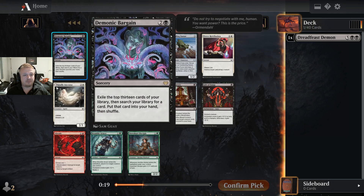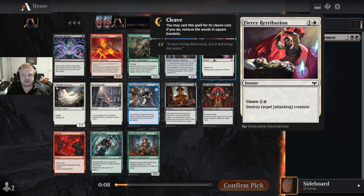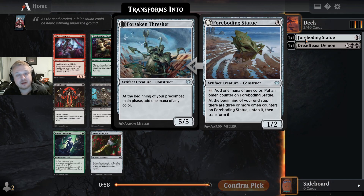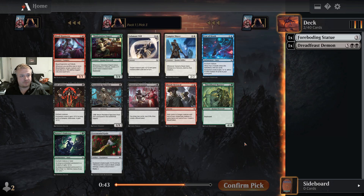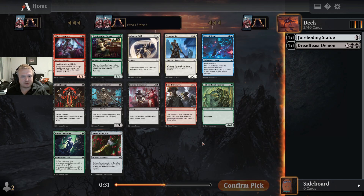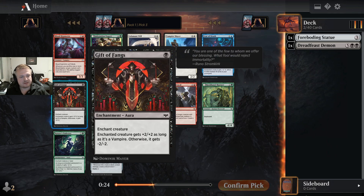I'm not taking the rare here — the Magma Pummeler is horrible. Blood Fountain, Gift of Thanks... I could take Gift of Thanks but I'll take this creature instead, mostly because of my first pick. It's a three mana one-two that can add some mana and then becomes a five-five, and it will continue creating mana — that will help with my seven-drop. Other than that I don't think it's that great, but three times you get mana and then it's a five-five.